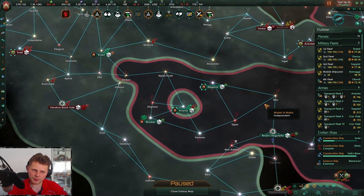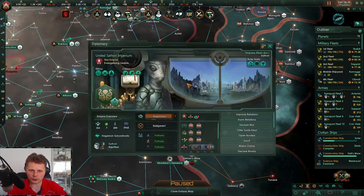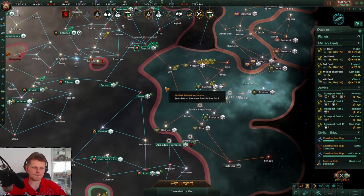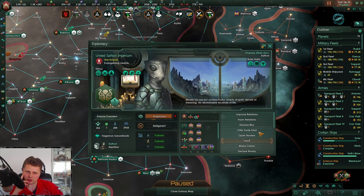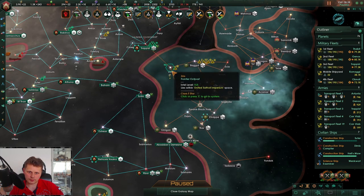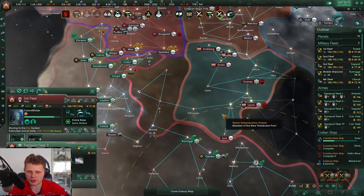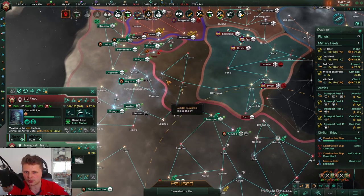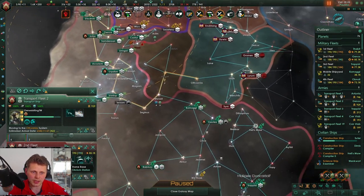I wonder if we're going to be losing a fleet. The third fleet is over here not doing anything. We could actually declare war on this fella who is in an alliance with his two neighbors. I kind of feel like we should just be declaring a bunch of wars — let's declare this war. War protocols initiated. They accepted — it's not like they had an opportunity. You can go in through this; it's quite regrettable that we lost that system. This war however is done — let's start heading over there.